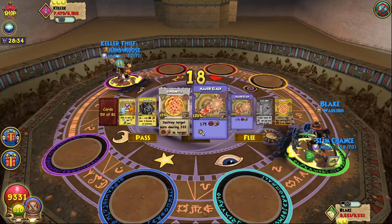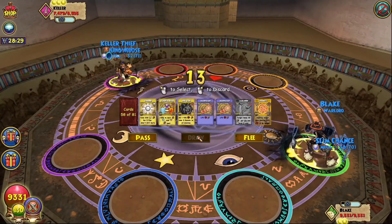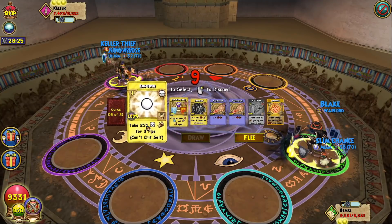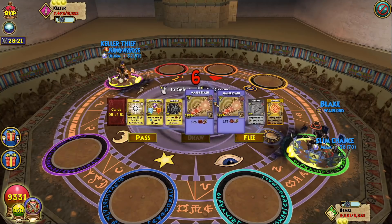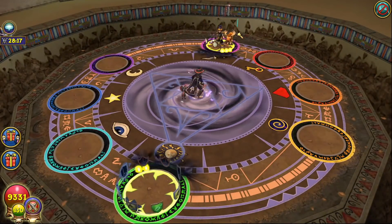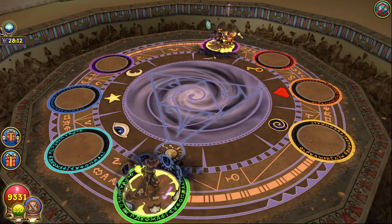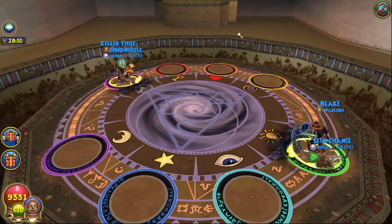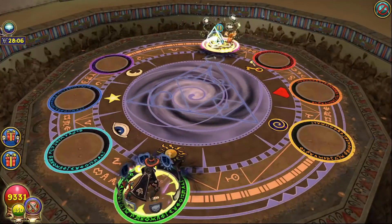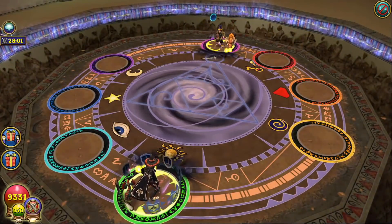I might wand hit right now just to get some damage in because I don't really have a better move. I could use the power for one extra pip but that's not really worth it, so I'm just gonna wand hit him here. It's a bit of a weird move but I'd rather not pass. 274 damage — that might actually end up making the difference. As weird as that looks, it's actually not so bad.